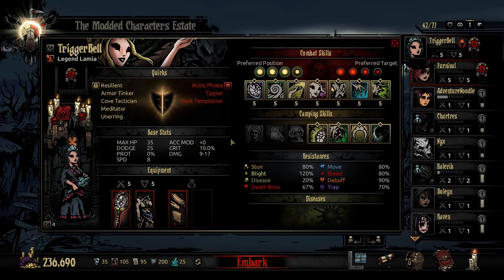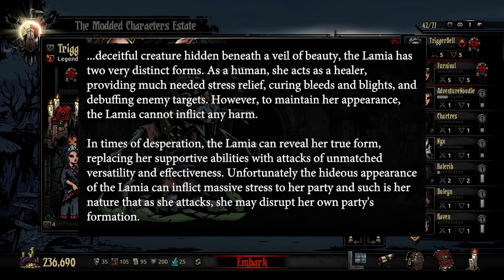From the class introduction, The Lamia is a deceitful creature hidden beneath a veil of beauty. The Lamia has two very distinct forms. As a human, she acts as a healer, providing much-needed stress relief, curing bleeds and blights, and debuffing enemy targets.